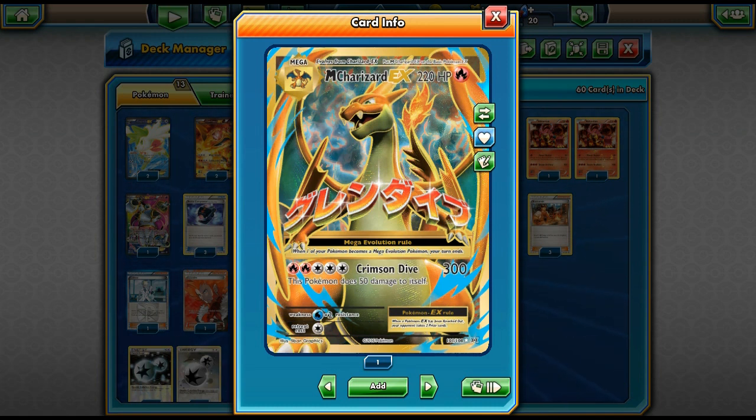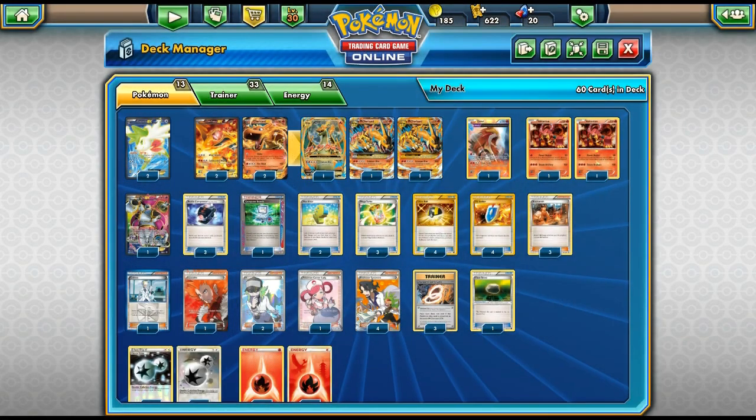It has more potential in Expanded than Standard because it needs five energies to do 300 damage — and that is a buttload of damage. It will knock out almost everything; even a Wailord with a Fighting Fury Belt will fall to Crimson Dive. It does 50 damage to itself, but that's not a big deal since you'll be storming through everything anyway.